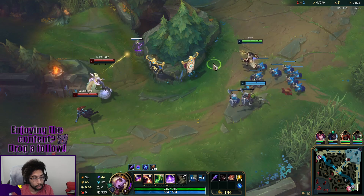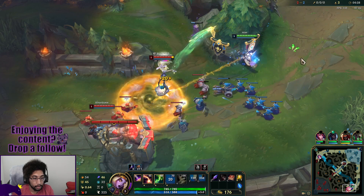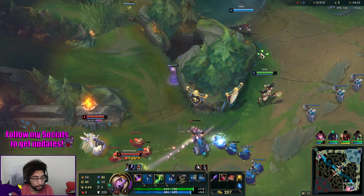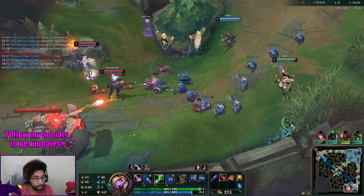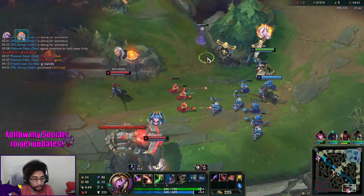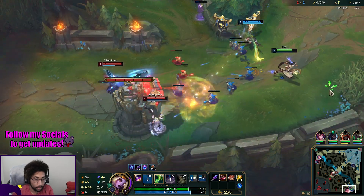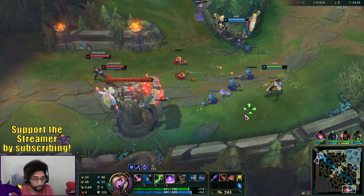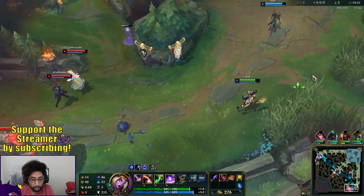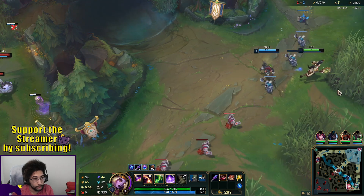I'll drop a ward here so we can see if Shaco wants to come up the wall. We do have a control ward. Shaco's probably on that side. At least my ward wasn't detected.